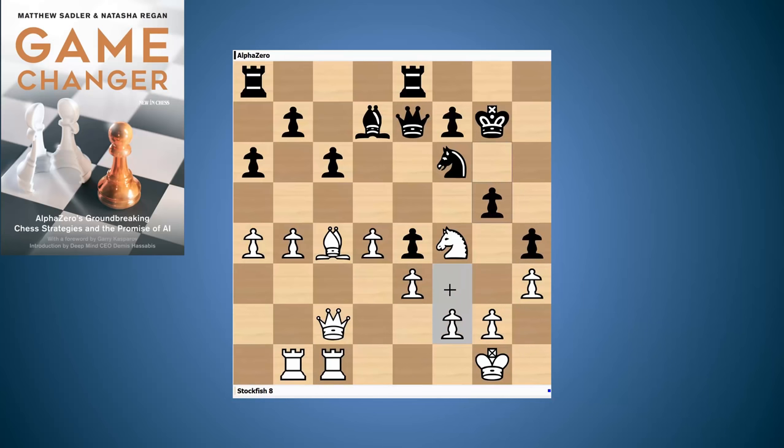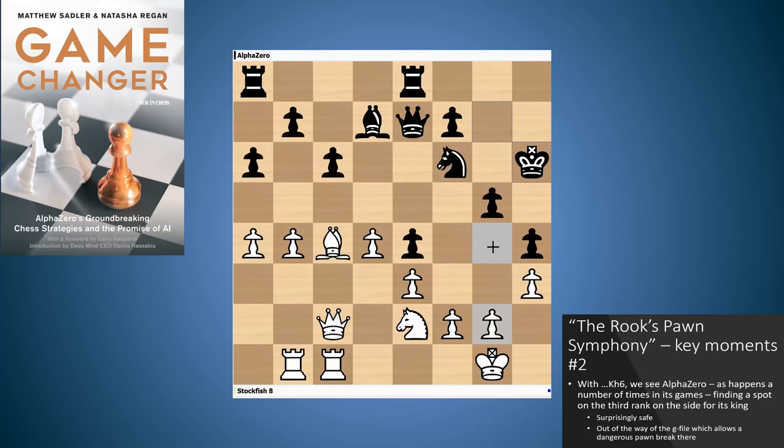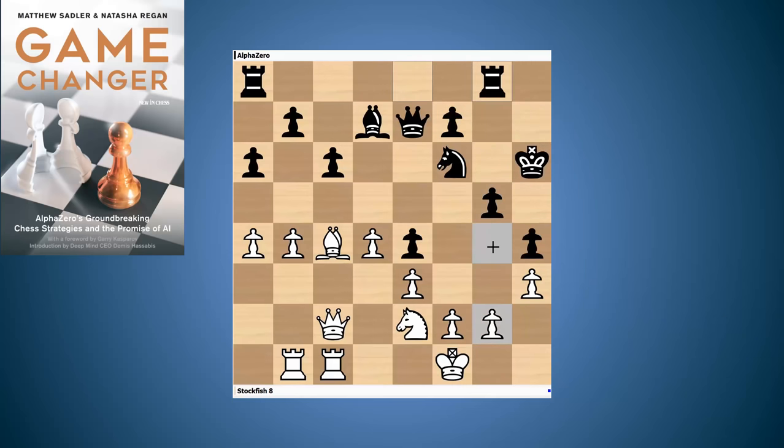h4, and now g5 — and now the attack starts. What AlphaZero has done is move the pawn to h4, fixing the pawn on h3. When black plays g5 to g4, that pawn is a fixed target. If it moves, we bring the knight in and attack the king's side — it's very, very dangerous. AlphaZero puts its king forward to h6 — we've often seen this and mention it in the book. It moves the king a couple of ranks up the board when it thinks it's safe there. The king's on the h-file, freeing the g-file for the black rook to push g5 to g4.